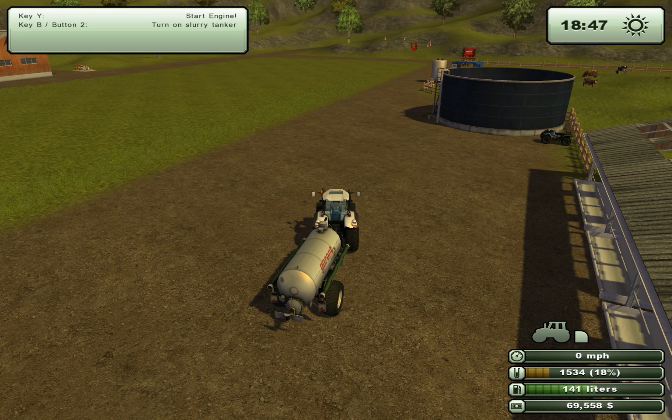Hi, this is Edis. In this tutorial I am going to show you how to use fertilizing mode. Fertilizing mode is used when you want to spray your fields, spread a liquid manure and stuff like that.